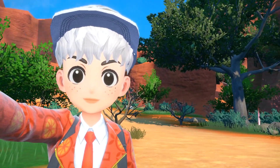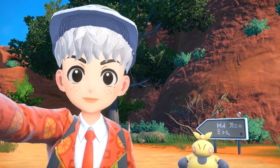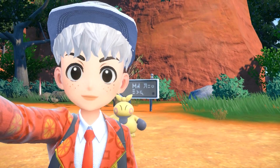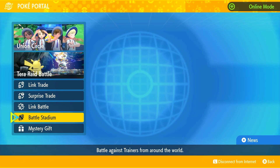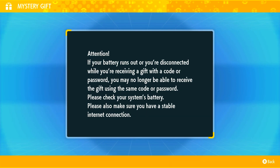Hey guys, welcome to a Mystery Gift Code video that you absolutely need because it is a shiny Pokémon. All you gotta do is open up your PokePortal, go down to Mystery Gift, and go to 'Get with Code or Password.'